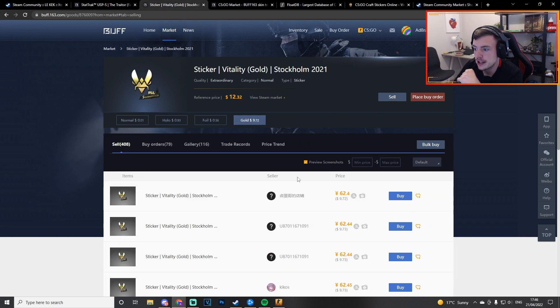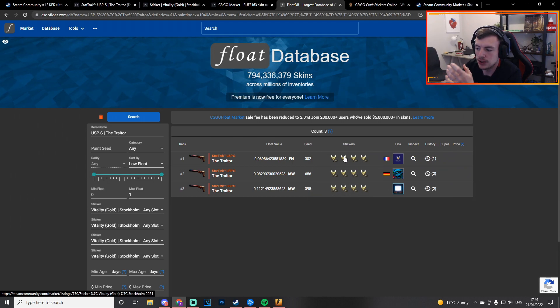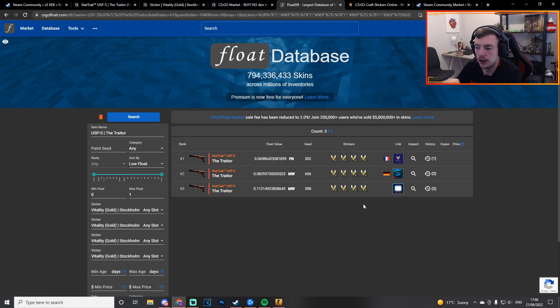Now it is a very expensive craft, that's for sure. Two hundred dollars for a StatTrak Factory New Traitor, ten dollars each for the Vitality gold stickers, so it's around a $250 craft. I was looking at it and there are a few of these — not all StatTrak Factory New — but it makes me wonder how many of the Stockholm quad gold crafts there are on the Traitor. There's probably quite a few.